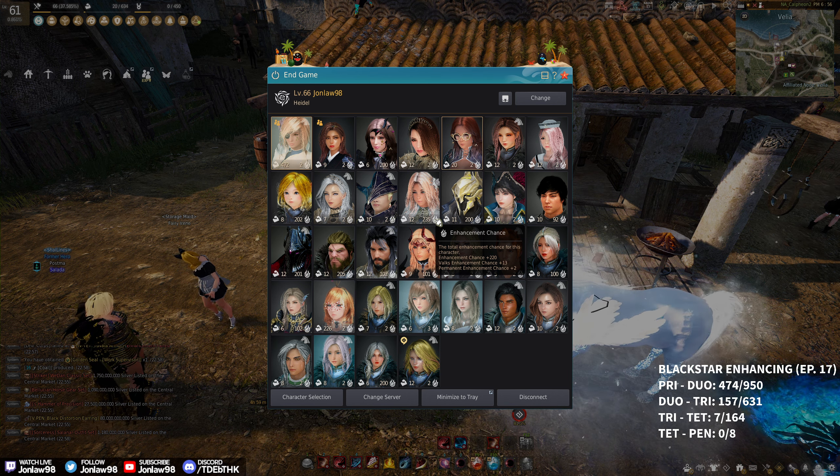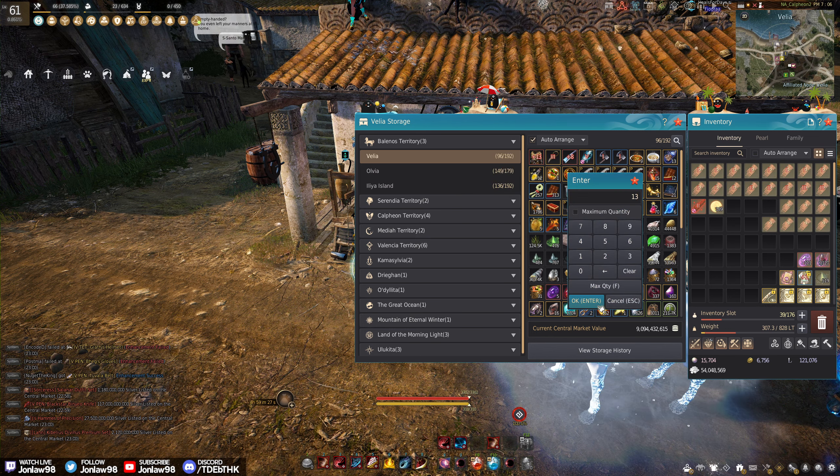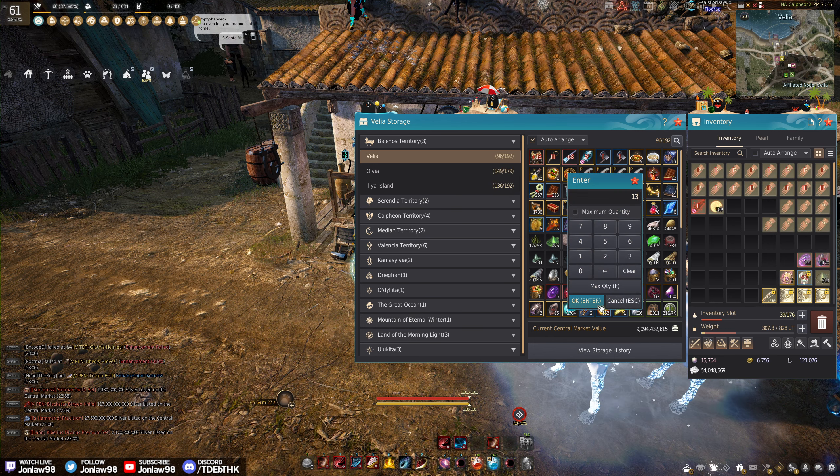Okay, when we're at seven out of eight I actually want to use a lower stack, because if we fail it we get the guarantee next time, but if it goes I would like to keep my 90. Usually mid-50s is a decent one for a TRI Black Star attempt. Well... that was a pity. This episode's not going strong, boys.